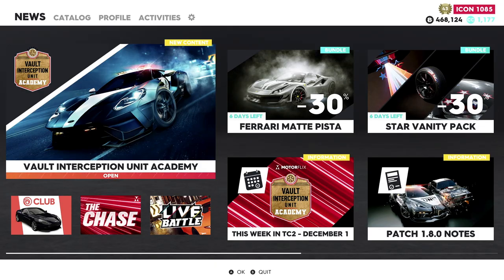Vault Interception Unit Academy — we're going to go ahead and open this up. Speed Trap, Escape, Slalom. New York will be your training center this week. Reach the top of the Big Apple's leaderboard and get your interception unit degree. It would be cool if we had some type of cutscene, maybe going to the classroom, getting ready, hitting the books — something fun and different. These games just need a little bit more cutscenes in between. They do it with the intro movies and the starting bits; we just need more of that throughout the game.